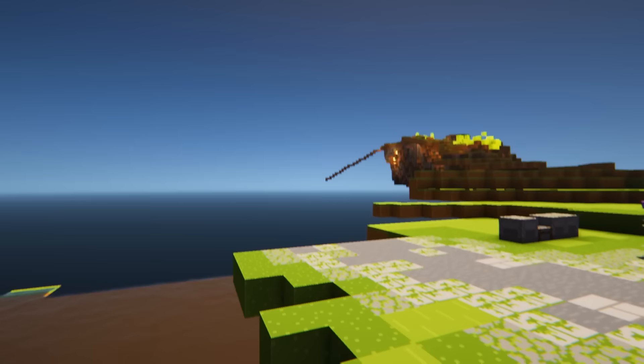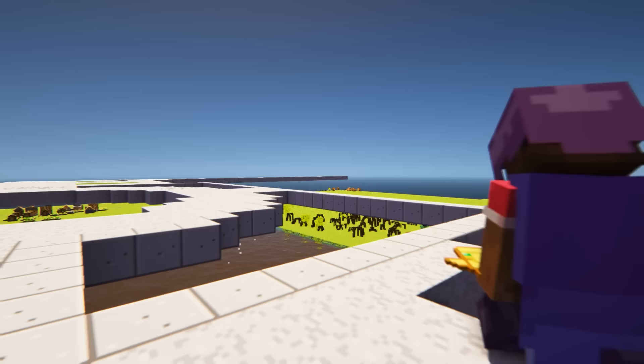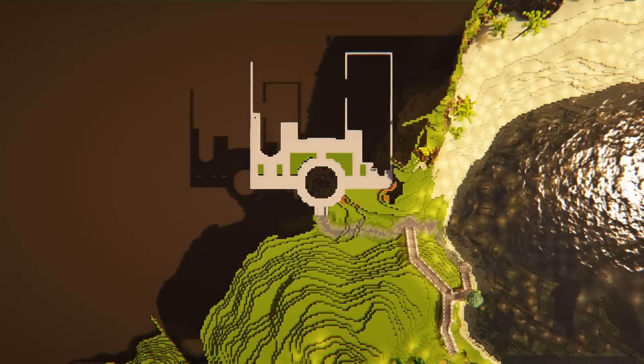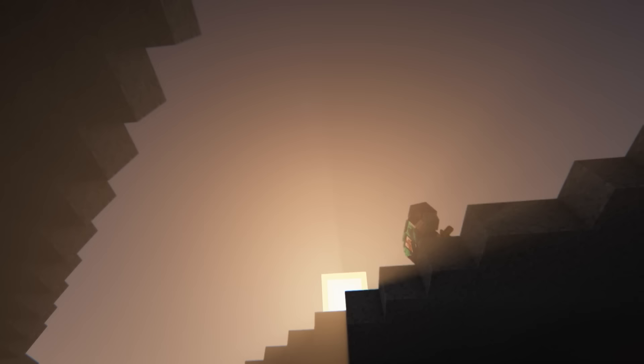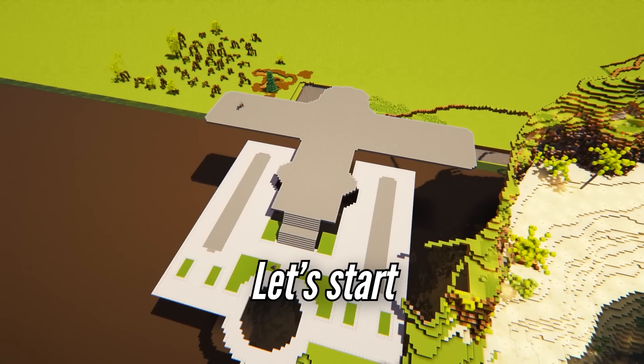While I work on placing this platform, let me go through the three main materials for this build palette. First up is green glass, which will help the greenhouse look extra green. Second is oxidized copper, and third is warped wood. Alright, our platform's done, so let's start tackling those resources.